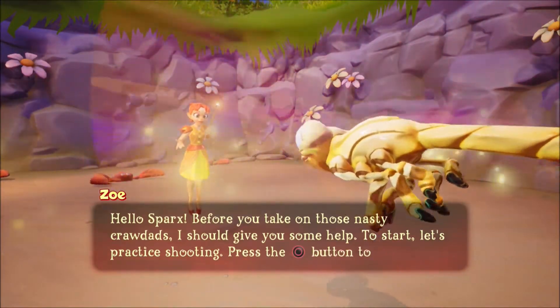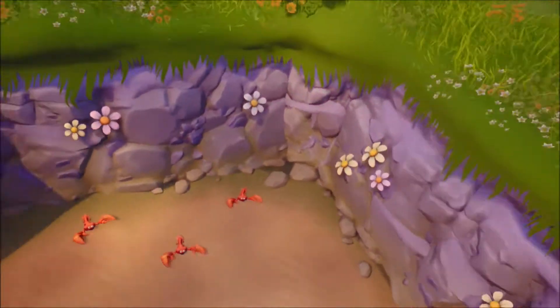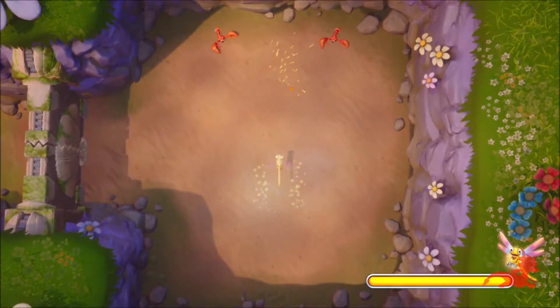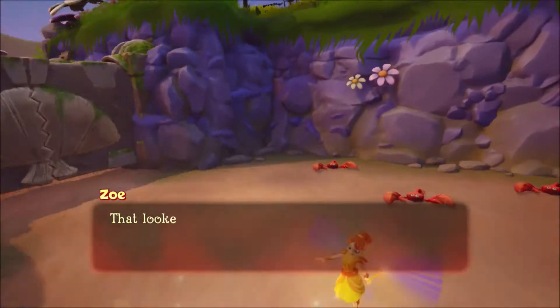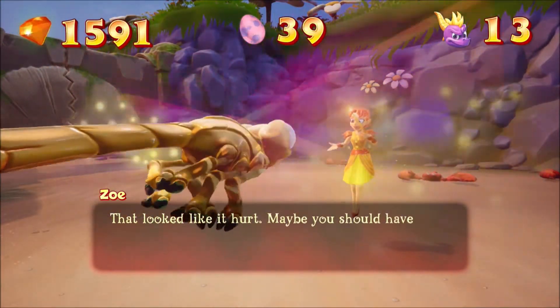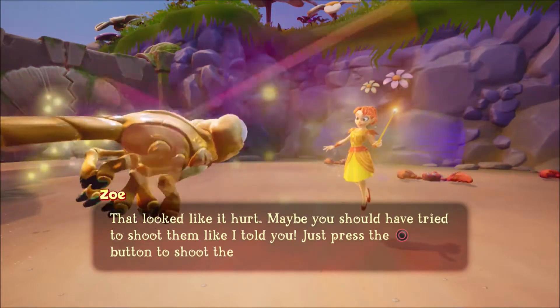Press the attack button to shoot these targets. That looks like it hurt. Maybe you should have tried to shoot them like I told you. Just press the attack button to shoot the targets.